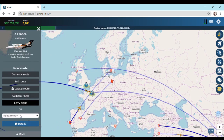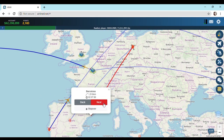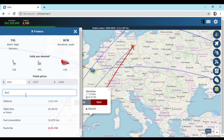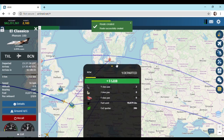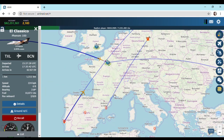Let's send our existing plane to Barcelona in Spain. Auto press and rename the route to El Clasico. Create route and depart the flight at a cost index of 200 to save time. It will take 2 hours and 8 minutes to reach, so we will wait.